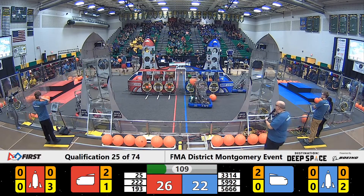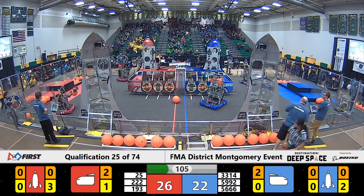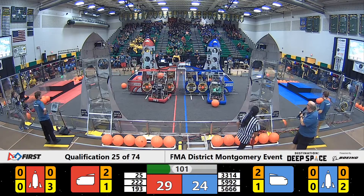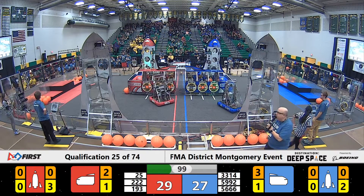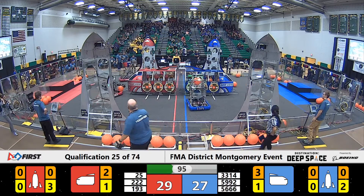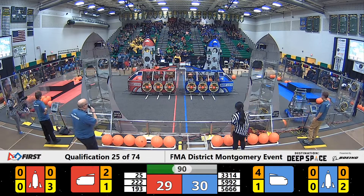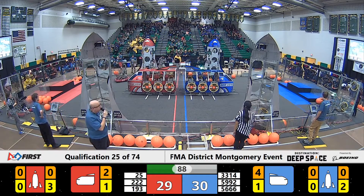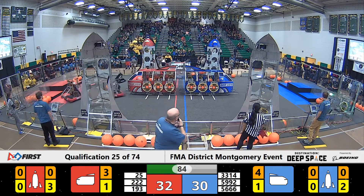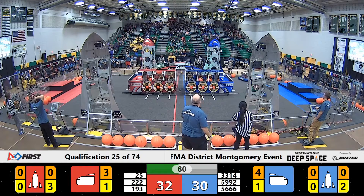5992 Pirates looking to place that hatch panel on the front, and they get it done. Now they're going to get some cargo to put into the same place they just put the hatch panel. On the Red Alliance side, Mort Beta has placed three pieces of cargo into the Red Alliance cargo ship, now going around the other side for their fourth piece. Blue Alliance has their fifth cargo on the Blue Alliance cargo ship.